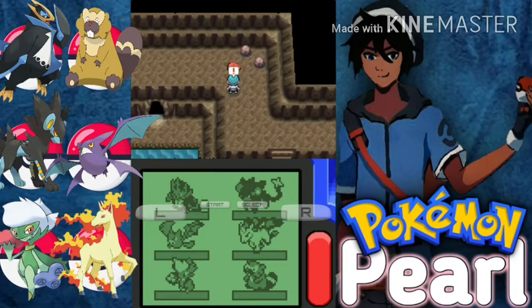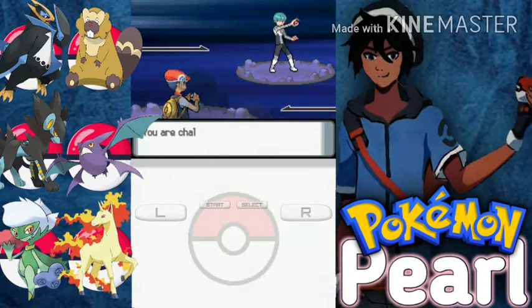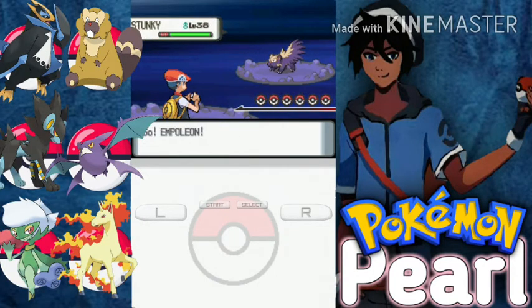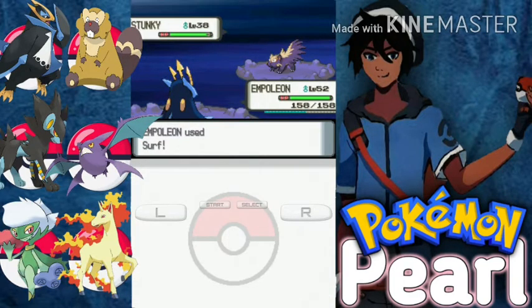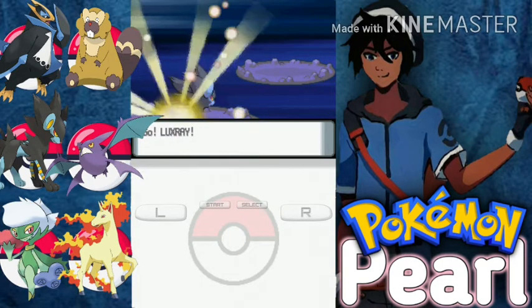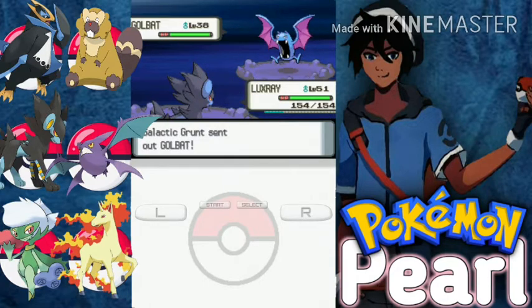When I first played Pokemon and saw Pidgeotto using Whirlwind, I thought Whirlwind was also a Flying-type move. When I played the games more, I came to know that Whirlwind is actually a Normal-type. I'm gonna go back — let's switch to Luxio quickly. Only Luxio can handle these Flying-types.